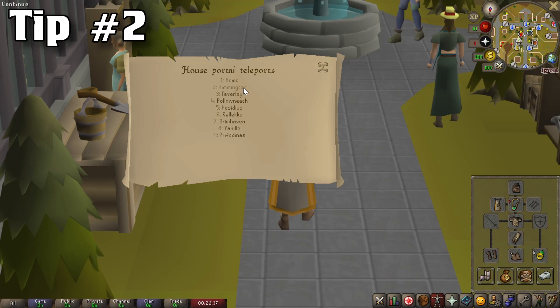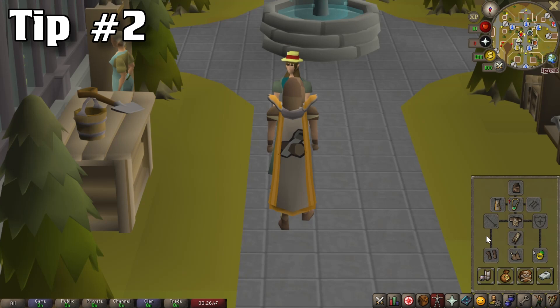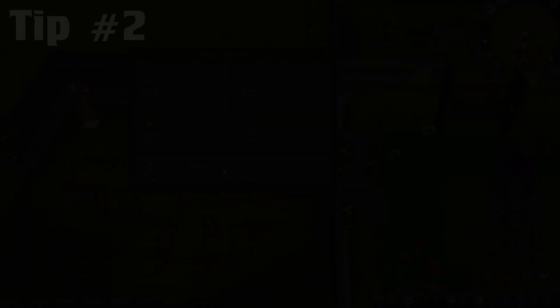Finally, I will be talking about the construction cape. This allows unlimited teleports directly to your POH as well as every single house portal located throughout RuneScape. This can be extremely useful, especially for a level 3, as your only other alternatives are to buy tablets, which could add up to be quite costly. Also in your POH you will have access to things such as the jewelry box as well as mounted amulets, making this even more beneficial.